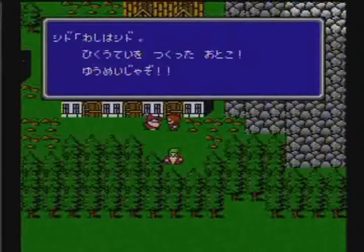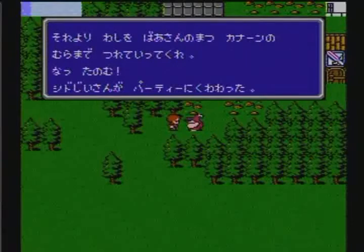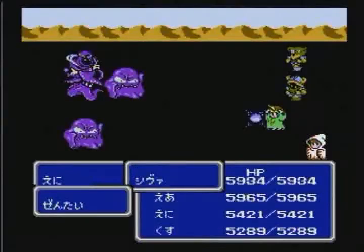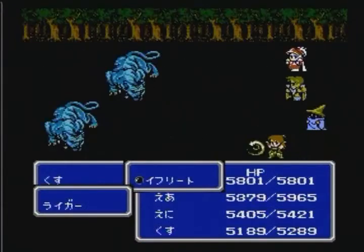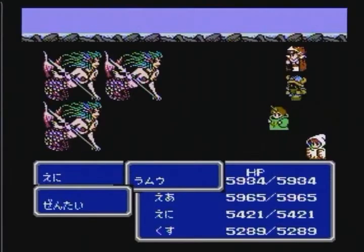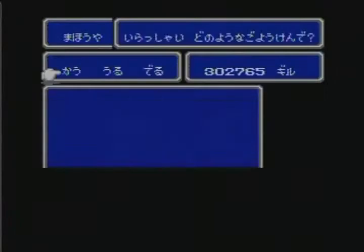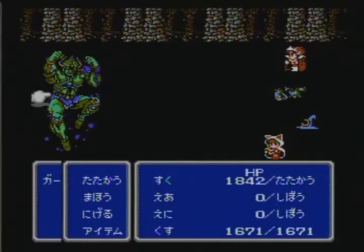Cid made his appearance in this game near the beginning of the story. As payment for bringing him medicine to save his ailing wife, he modifies the heroes' airship, allowing them to travel to previously unreachable locations. Final Fantasy III also marked the birth of summoning magic, a prominent feature in the series. The summoned beasts could only be called forth by two specific jobs: evokers and summoners. Packs for the summoned beasts could be purchased in stores or obtained after defeating the powerful entities themselves.